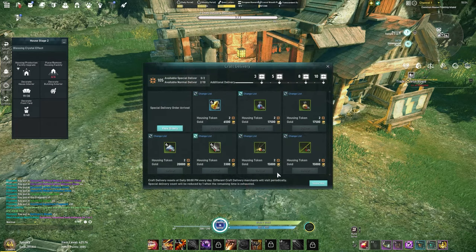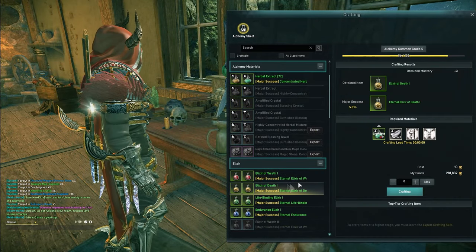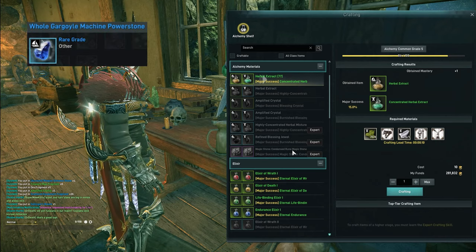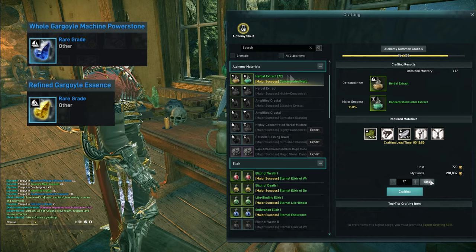Another way to earn gold is by completing deliveries in your house. There's a craft delivery merchant — you'll be offered multiple jobs where you can turn in items to earn house tokens and gold. A lot of the items he wants you to deliver can be crafted easily through the many crafting stations in your house. While playing Eleon, you're going to earn a few different colored gargoyle stones; each of these can be refined at a different crafting station, and the byproduct is also something that can be delivered to the merchant.